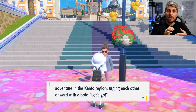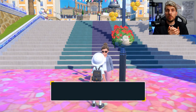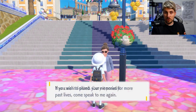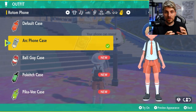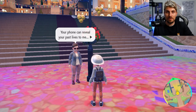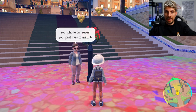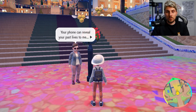If you've got save data on your console from any of the previous Pokemon games on Switch — Let's Go Pikachu and Eevee, Brilliant Diamond and Shining Pearl, Pokemon Legends Arceus, or Pokemon Sword and Shield — you'll be able to get a special rotom case from this NPC. You get the Ball Guy design for Sword and Shield, a special one for BDSP, a Pikachu and Eevee one for Let's Go, and the Arc Phone design from Legends Arceus. You don't even need complete saves — you can just start the game up and make a quick save to get access to these items.